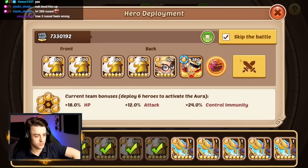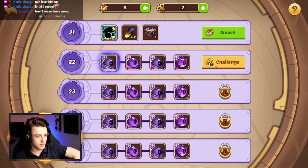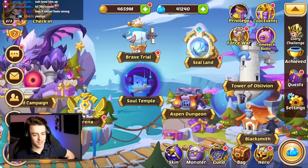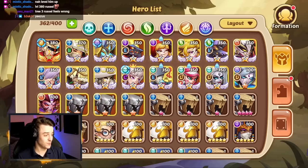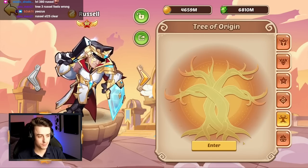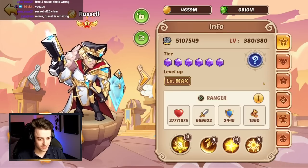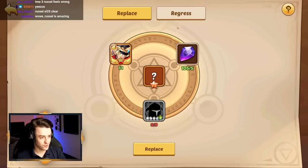Russell clears CLM 21 but falls short on CLM 22. Either way, CLM 21 is a solid result — considering I wasn't even imagining he'd do that, I'm quite pleased. We now remove him from the account since he's done what he needed to do, and regress him to get everything back. We need to build a hero in the Abyss or Shadow faction next.